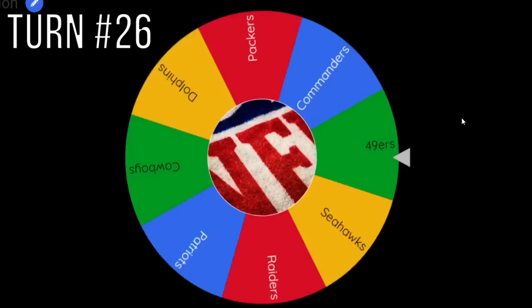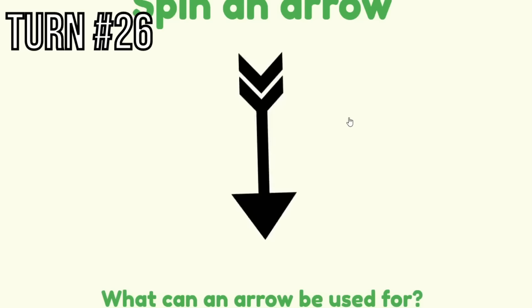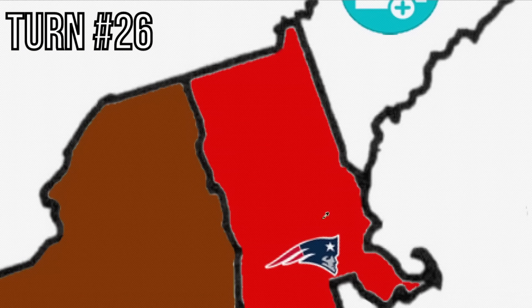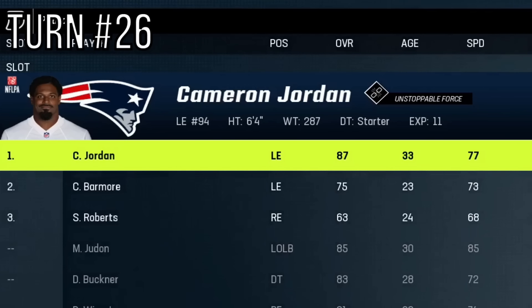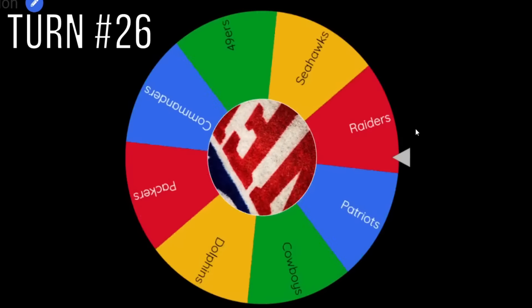Eight teams remain at turn 26. The Patriots get the go again. Their arrow hits Maine — the Double Trouble power-up has been activated by the Patriots. They also get an expansion player: Cameron Jordan, another Saints player and an X-Factor at 90 overall.